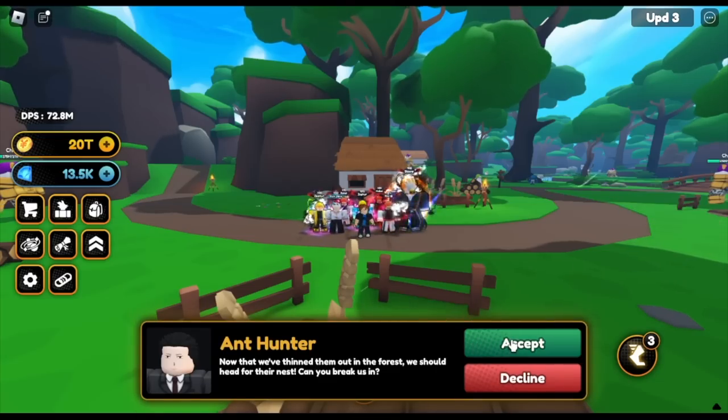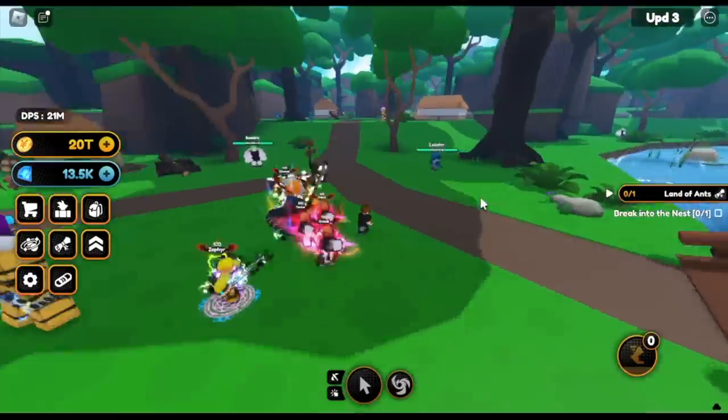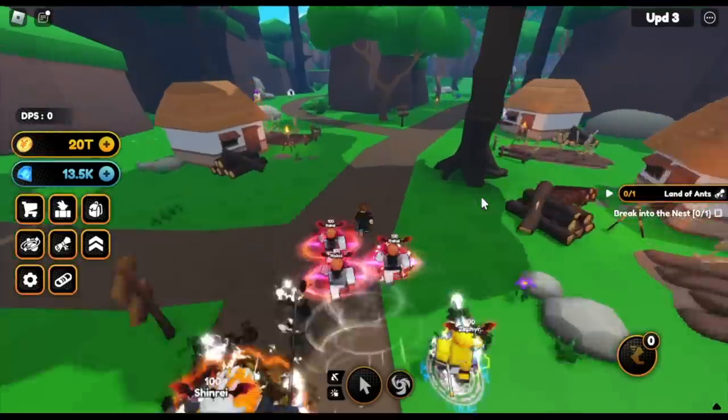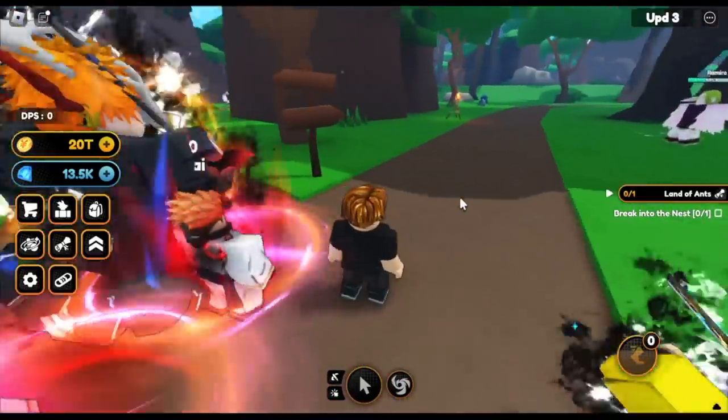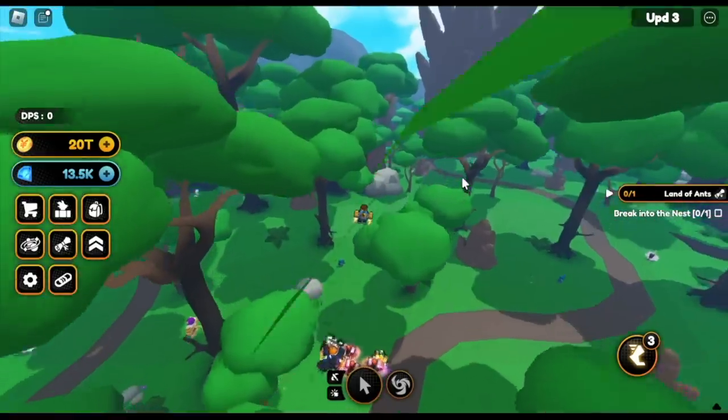What is our next quest? Break into the nest. So let's head into the nest. I suggest you use your mount here. There are arrows. Let's just fly to see a bird's eye view of the map.